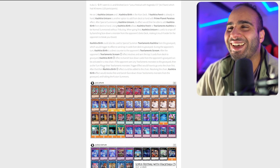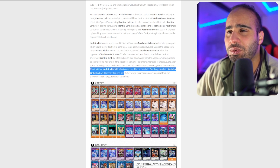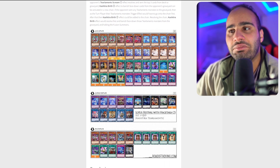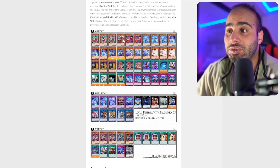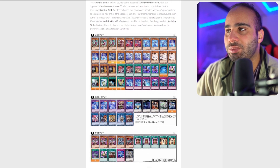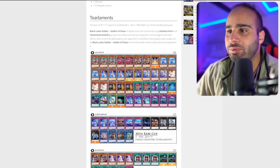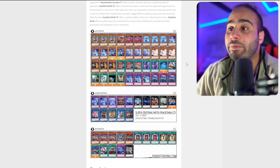Kashtira Birth being added to the chain resolves first and can banish face-down Tearaments monsters from the grave, halting the fusion summon — definitely very cool. Another good reason to play Birth, and Unicorn being able to snipe a card from the extra deck is definitely appreciated. This list is on Double Scream, and so is this one — I think most people are always on Double Scream. Yeah, everyone and their mother is playing Double Scream. Also, no Crime in the main deck.